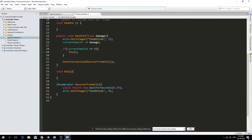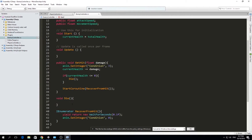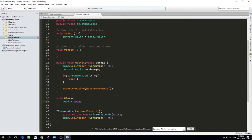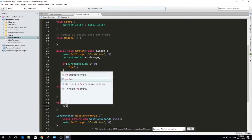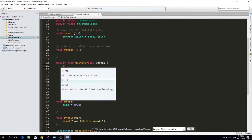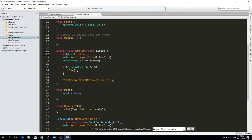I'm going to make a boolean called dead. Here we're going to turn dead into true. We also want to call a dropLoot() function - we'll make that later. And up where we get hit, we add: if dead, return - because once we're dead we don't want to keep getting hit. So dead equals true, and we want to set the animation.